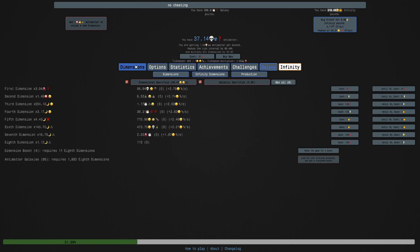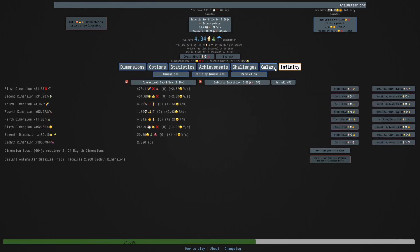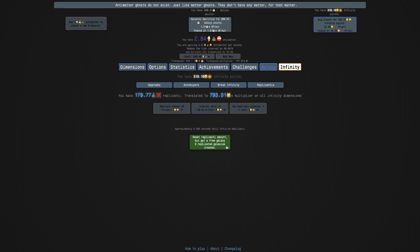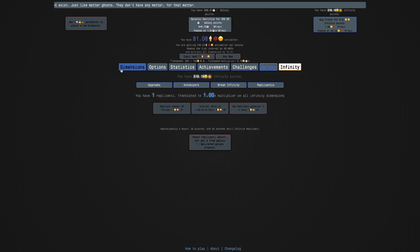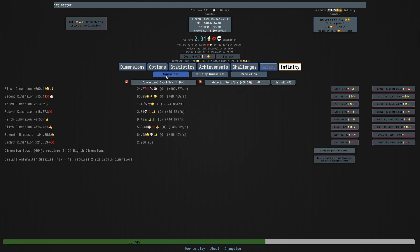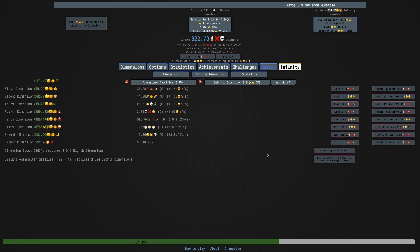I'm a little skeptical about if it's going to actually do anything, even though I know that it does this in the main game. I think it will — it's probably just me not realizing. And yeah, it's got some galaxy points. Let's do this. The thing is, it is going to reset my replicanti, which means the infinity dimensions are not doing anything at this point. But the galaxy is powerful enough to get me more. Look at this — I think it was at AL and I'm now at AM.